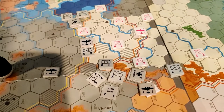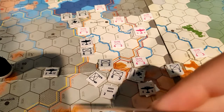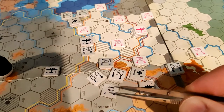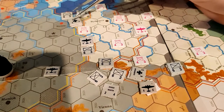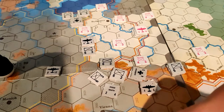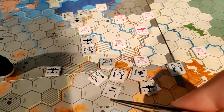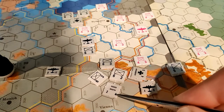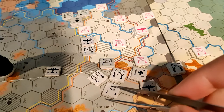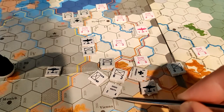The first step is command status, which is where you select the army group headquarters you're going to activate for this offensive. In a normal offensive you get to select one army group headquarters, but in this special scenario you can do a combined offensive with your north and south headquarters. The first thing you do is activate and move up to three hexes that army group headquarters, getting it into position. His command radius is 4, so he can activate other units within a radius of 4 around him.